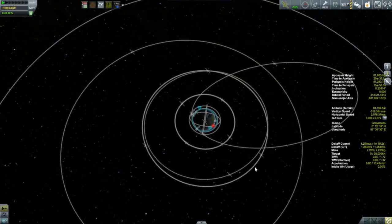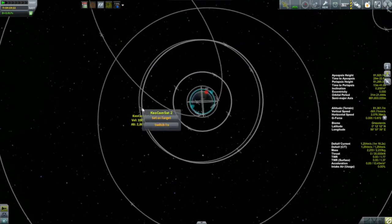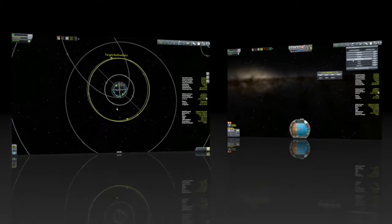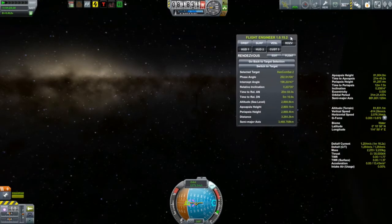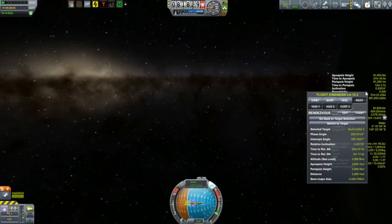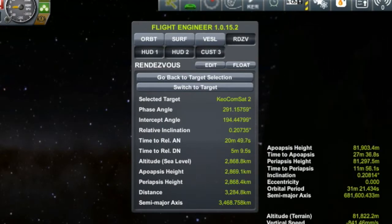The plan here is to put this thing into keostationary orbit - I've already mentioned that, and that's what I need to do to fulfill the contract. But I want to do something more interesting: I want to put it exactly halfway between KeoCommSat1 and KeoCommSat2. Here's how we're going to do it - I'm going to select KeoCommSat2 as my target, then use the rendezvous tools that come with Kerbal Engineer. One of the ones I have figured out is the intercept angle - when that intercept angle gets down to zero, that tells you when to do your transfer burn to go out and meet your target.